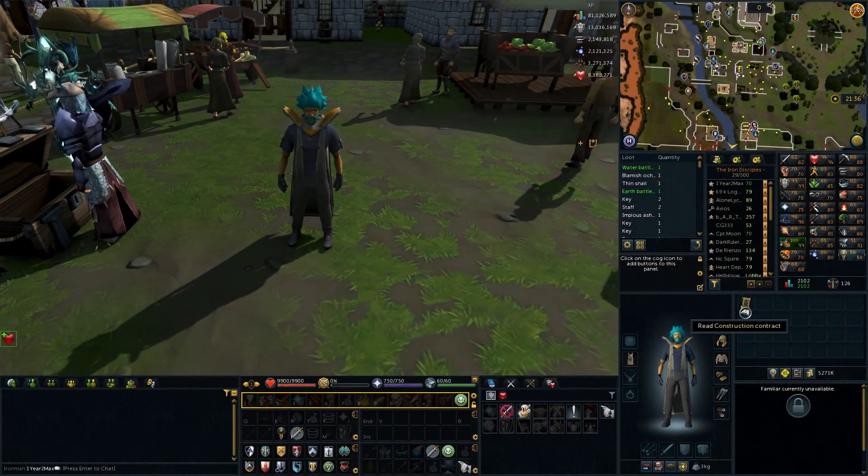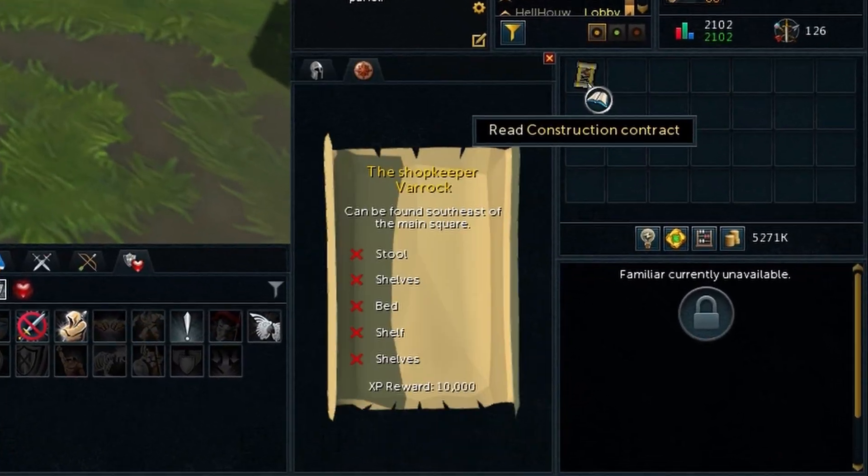Once you obtain the contract, you can click it to open an interface which will tell you the exact items that you need to build for that specific contract.